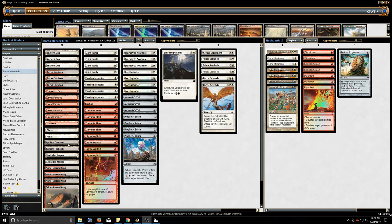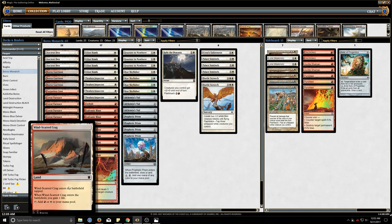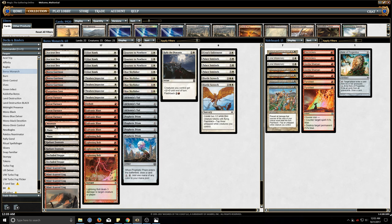I decided to cut down on one of the Radiant Fountains for an additional Crag. I do like having colored sources more than just colorless. The cost of one land entering tapped is fairly negligible since we still have a lot of untapped lands — bouncing untapped lands is all good.